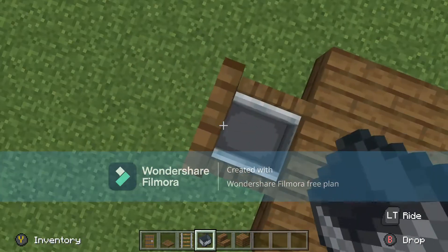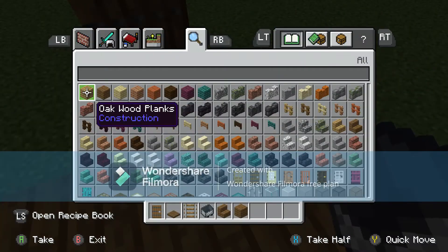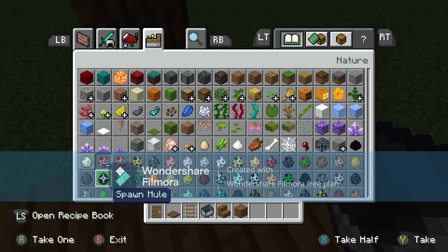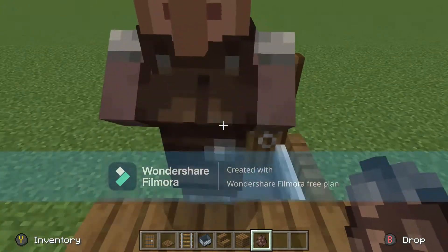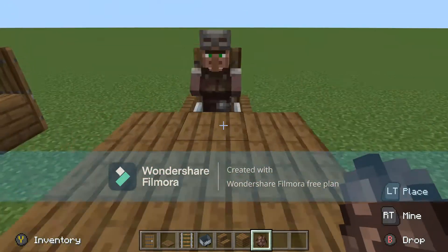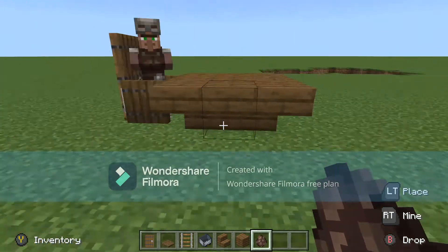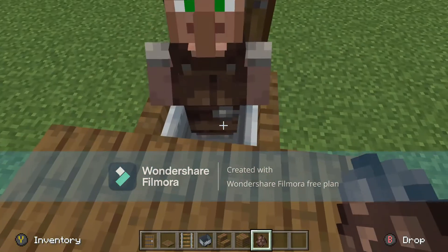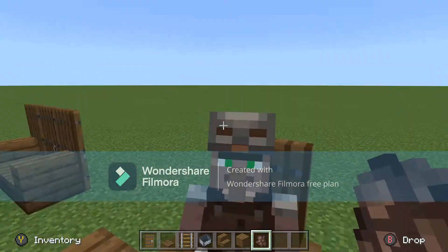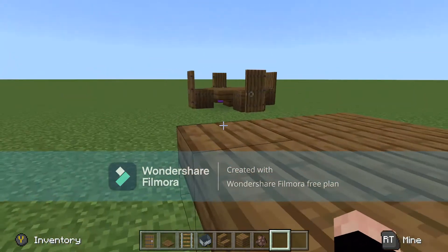Entities can also use this — they'll sit in it too. I've seen people use rideable pigs for chairs, I've seen people use stairs, but I've never seen anyone use minecarts. I may be the first person to think of this and it's so simple, it works so well. I don't know why everyone else just refuses to do this.